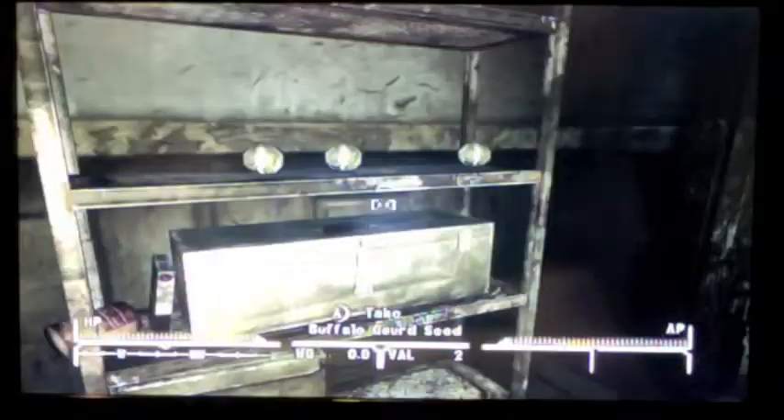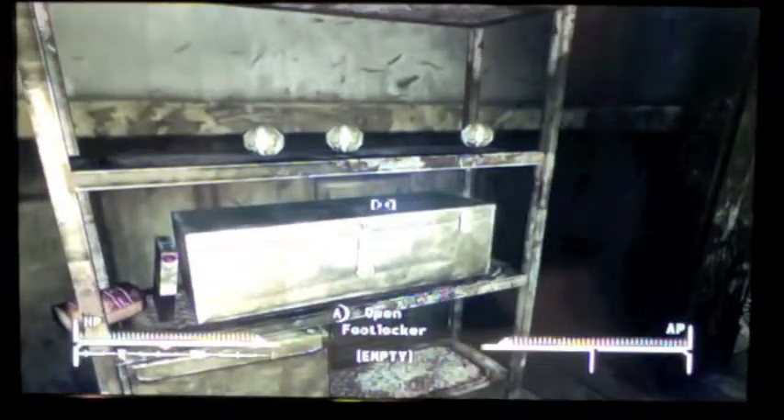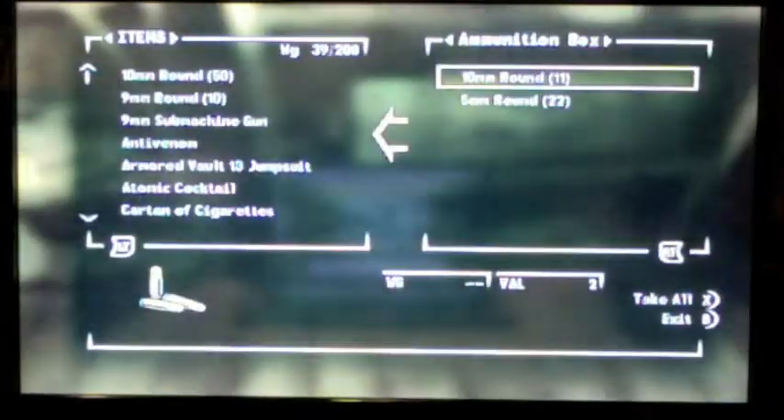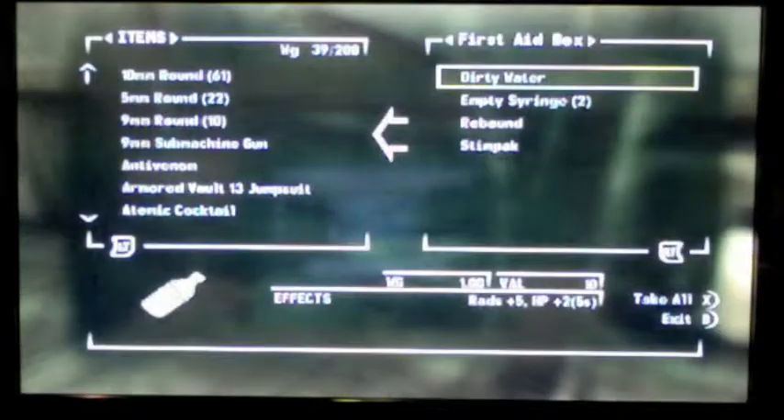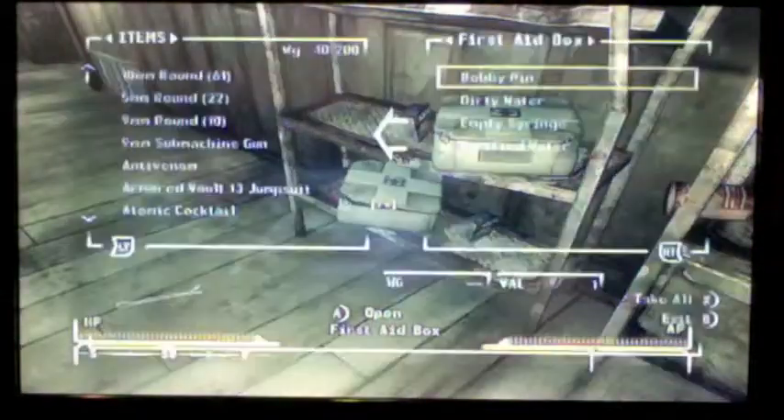Over here there's a knife on top, and there's an ammunition case right there that usually has some good ammo in it. You could take the Buffalo Gourd Seed if you want, and there's two first aid kits — you could take everything if you want, like I did right there.